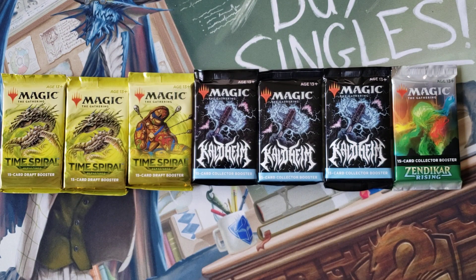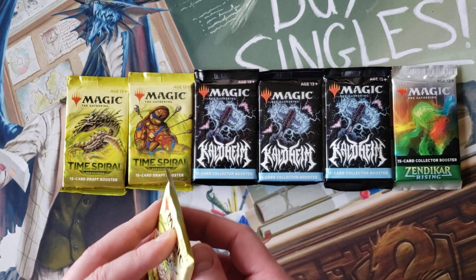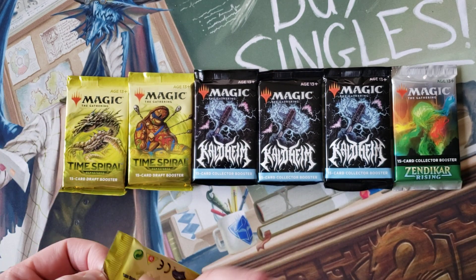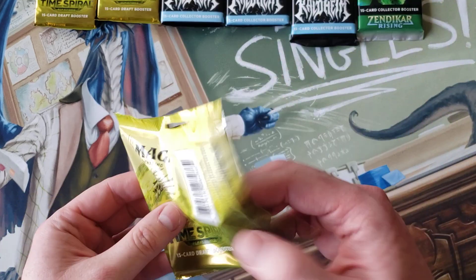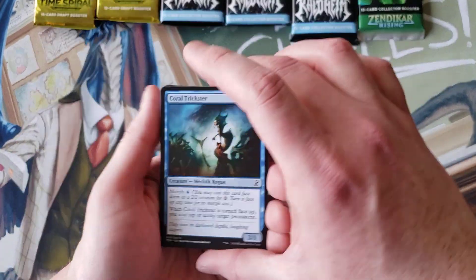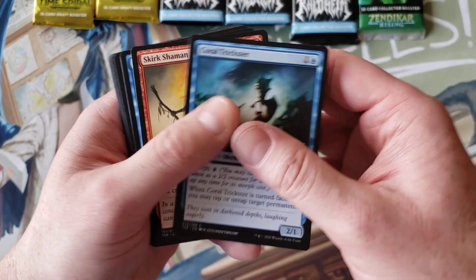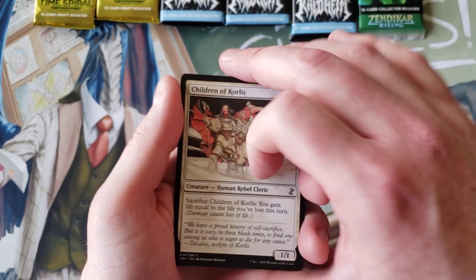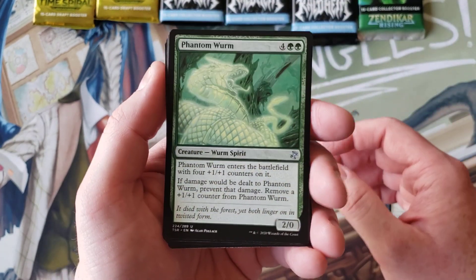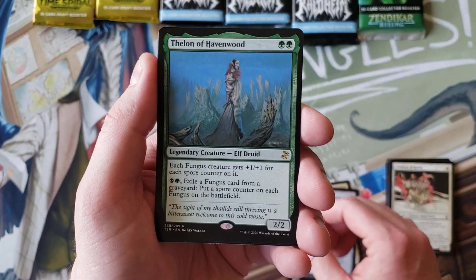Hey everybody, we're back with another snack pack of packs. Currently cleaning out my closets and I came across some boxes with old PlayStation 1 and PlayStation 2 stuff — can't even plug that into my current electronics. So I said, why don't we just bring them over to GameStop? Sure enough, I get there and they've got a three-pack of Time Spiral and some collector boosters, so I traded in the PlayStation stuff for these.